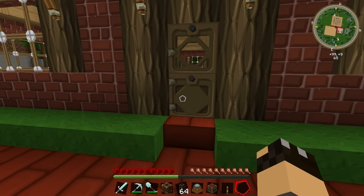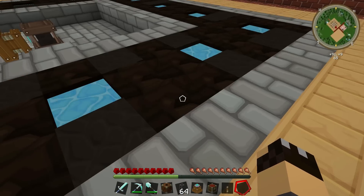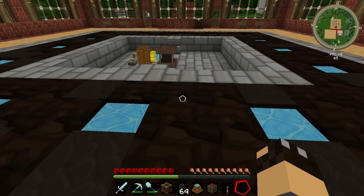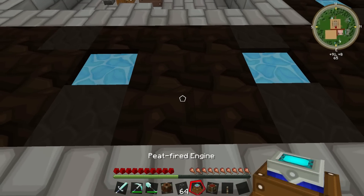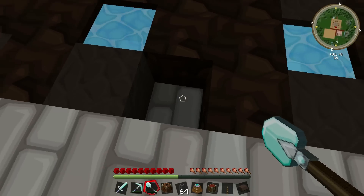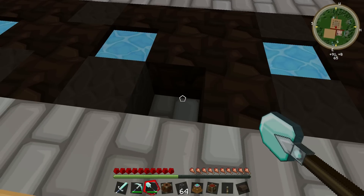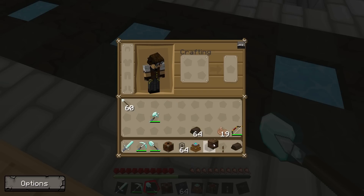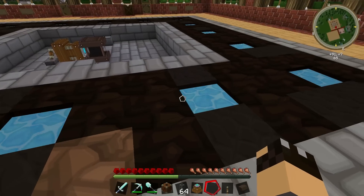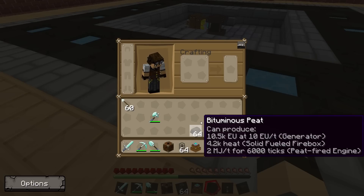We're back at the greenhouse where we set up our peat bog in the last video. As you can see the peat bog is still going and some of the bog earth has already started to mature into peat — there's another block just turned right in front of our eyes. You can harvest this manually with a shovel: you get one dirt block and a bar of peat. The bog generator will eventually replace the dirt block with more bog earth, but it can be a bit tedious going around digging these up manually and replanting the dirt, so let's find a more efficient way.